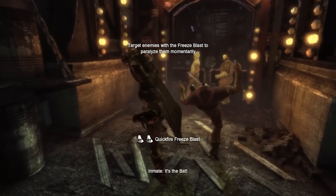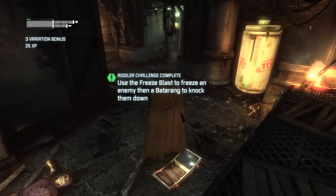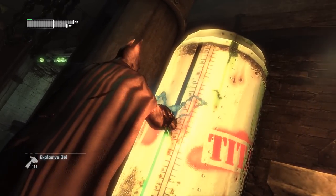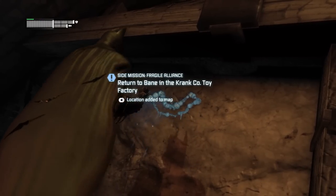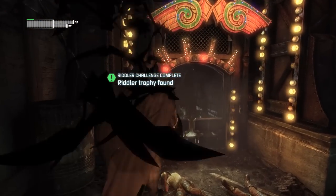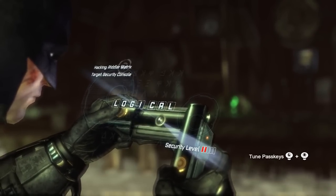This is the first time the game really wants us to use the quick-fire freeze blast. It's pretty effective for taking a guy out of the fight for a good amount of time — they just get all frozen and there's not a damn thing they can do about it. But that's another challenge: freeze somebody and then knock them down with a Batarang. We're still blowing up Harley heads as we go through, and this is also the last Titan container. Now that all Titan containers are destroyed, I should go back to Bane and see how he's doing. One trophy over here just requires you to hack the panel, and then you can pick it up with the Batclaw.